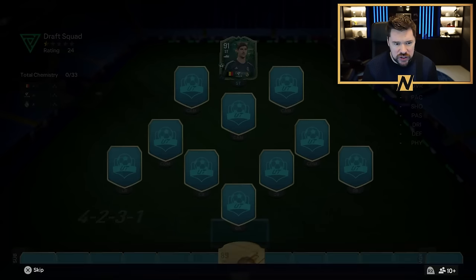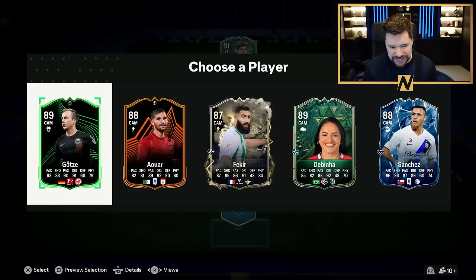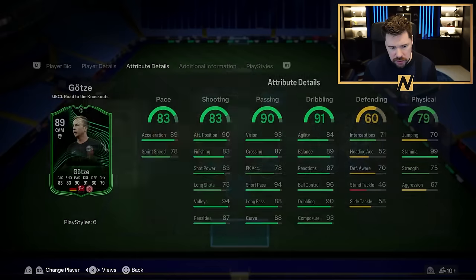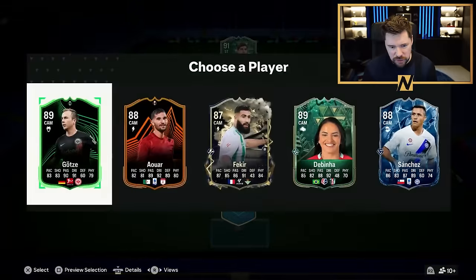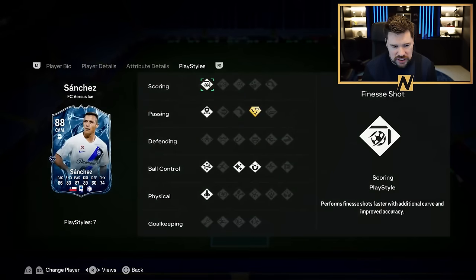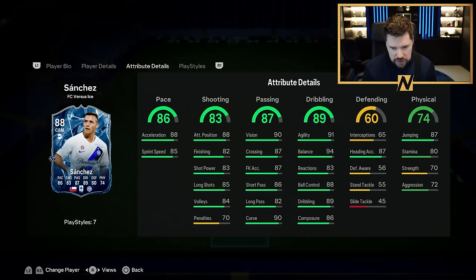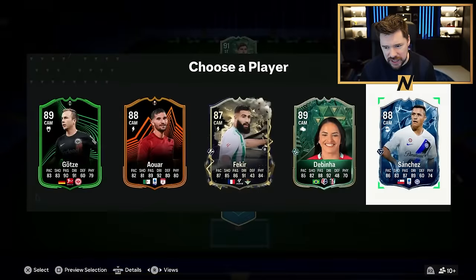Let's get our first CAM. Gilgirza... Tiki Taka and Incisive, not bad. Alwar - Fekir's got it, Sanchez's got a Tiki Taka Plus. 4-star, 5-star - do you know what? I'm going to take Alexis Sanchez.